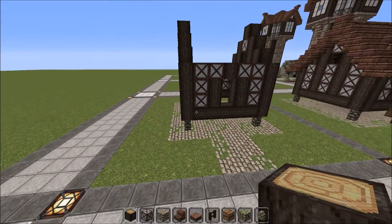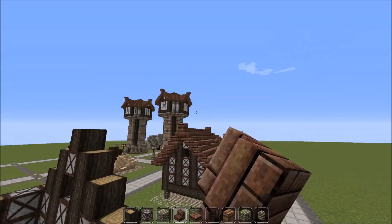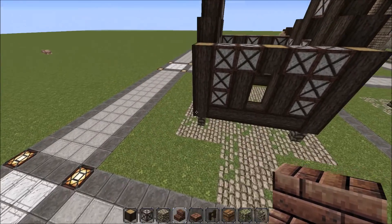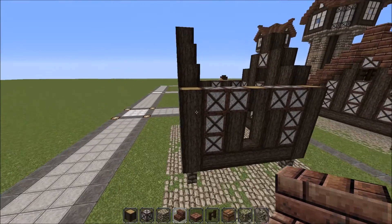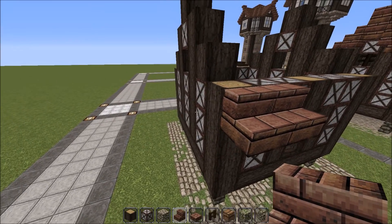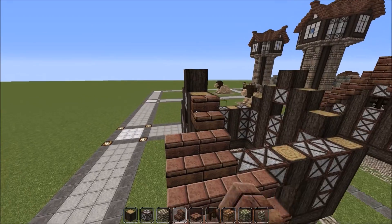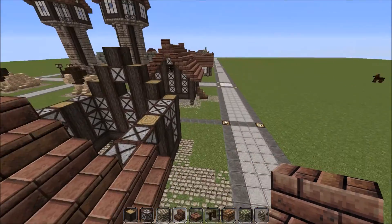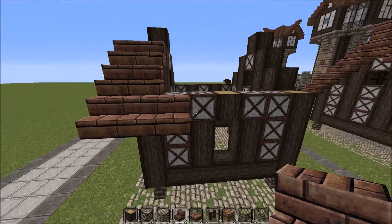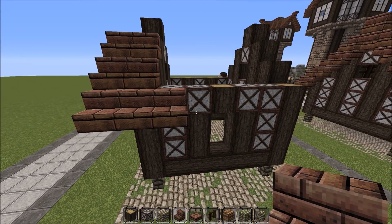So once you've done that you can add the roof. I've used brick stairs, which I've used for most of my medieval builds because I like the look of it. Just make sure that you leave one overhang. Fill in the roof — you don't need to see me do that, you must have seen it a thousand times, so I'll get back to you when that's done.